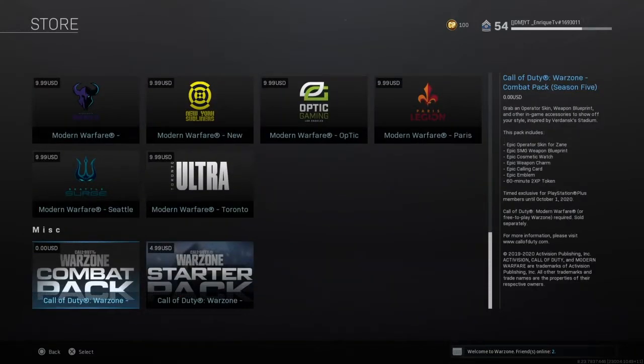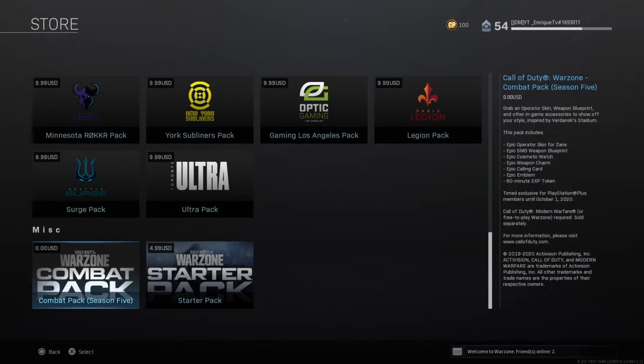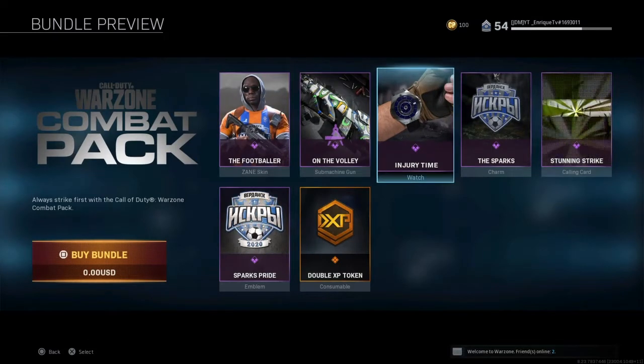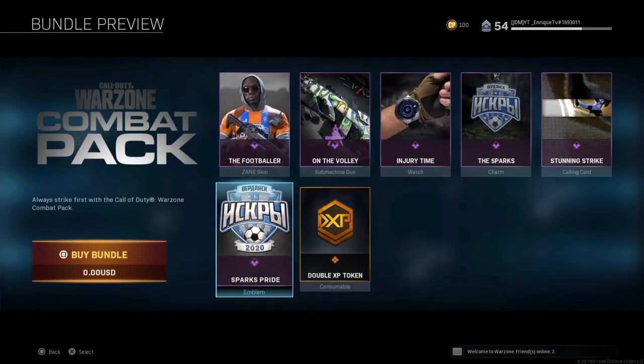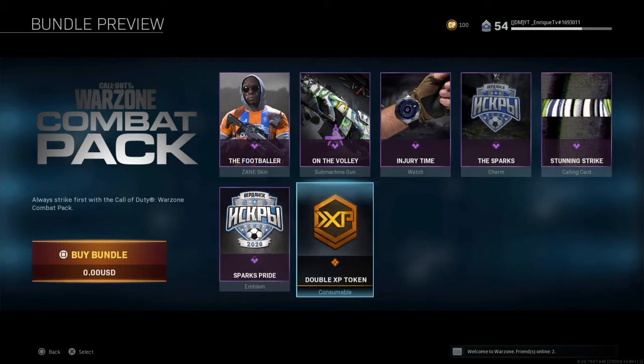Once you're in the franchise store, go to the very bottom where it says the Warzone Combat Pack — it says right there it's zero US dollars. Just go and claim it. It comes with the Footballer on the Volley, Injury Time watch, Sparks charm, Stunning Strike calling card, Sparks Pride emblem, Double XP token consumable — all for free.